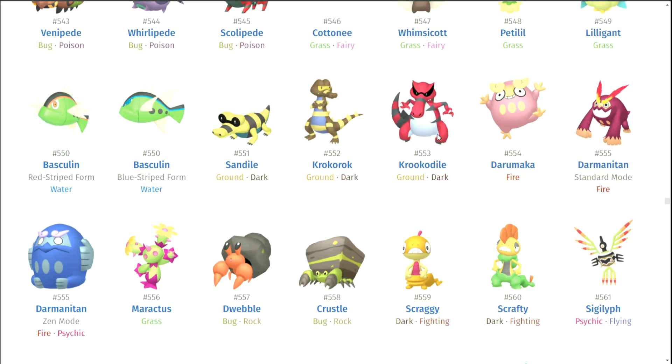Sandile — oh, here we go, baby. Krokorok and Krookodile — I'm throwing Krookodile on the list here. God, I love these shinies. They look so good. I really wish Sandile would have joined in on the party, but I'll take what I can get. These are really cool looking shiny Pokemon. Darumaka and Darmanitan — eh. Zen mode. Maractus — I appreciate it. It tried. You showed up and you tried.